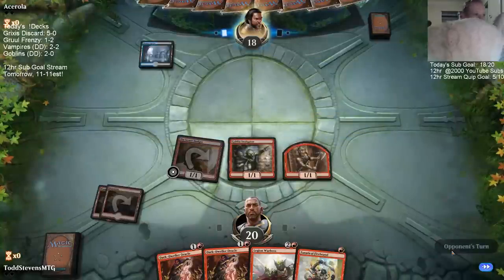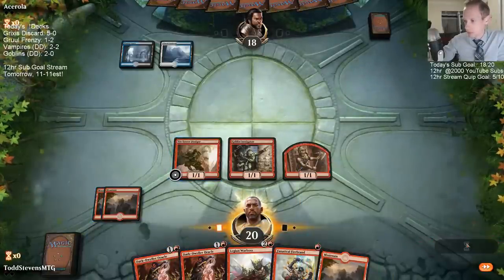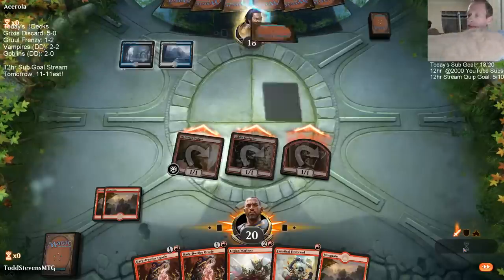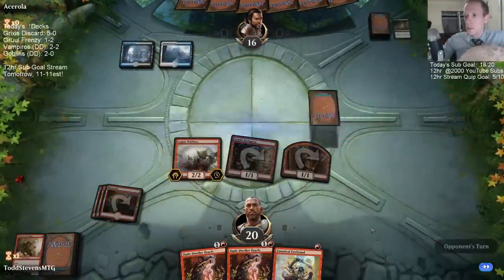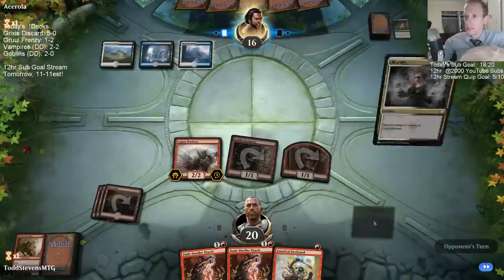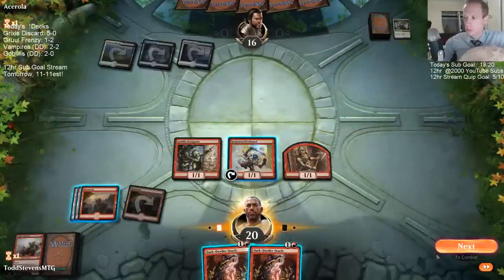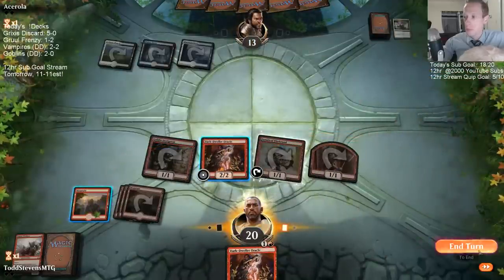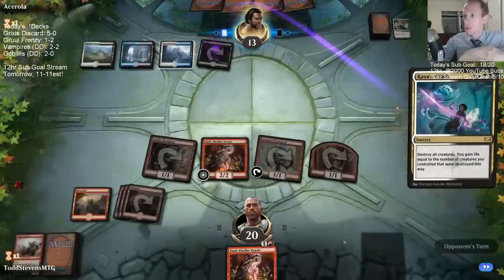Doesn't look like Nexus. So I miss out on a 1/1 there, but our Warboss doesn't die to that Cast Down and we can make sure the Warboss resolves underneath. Turn 2 removal, turn 3 removal, turn 4 Sweeper — I hope they do not have Kaya's Wrath. That is really tough.